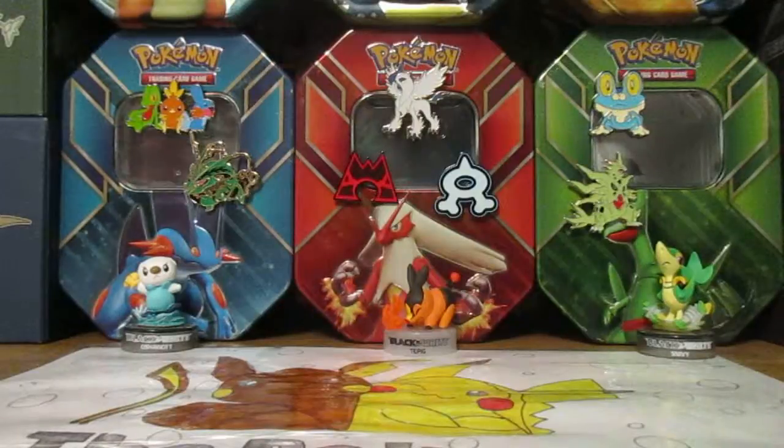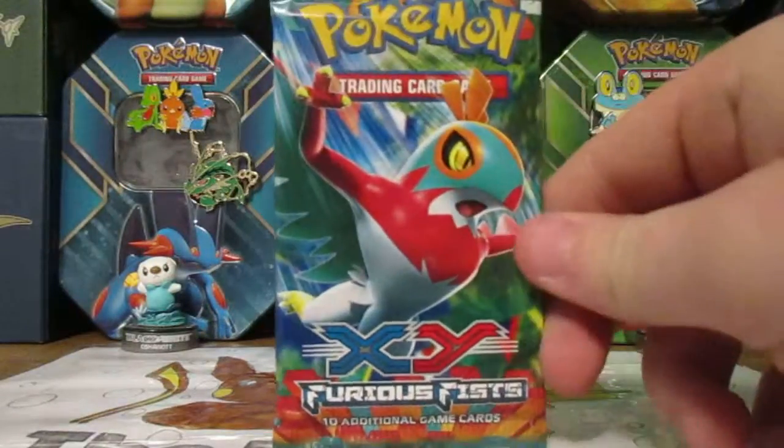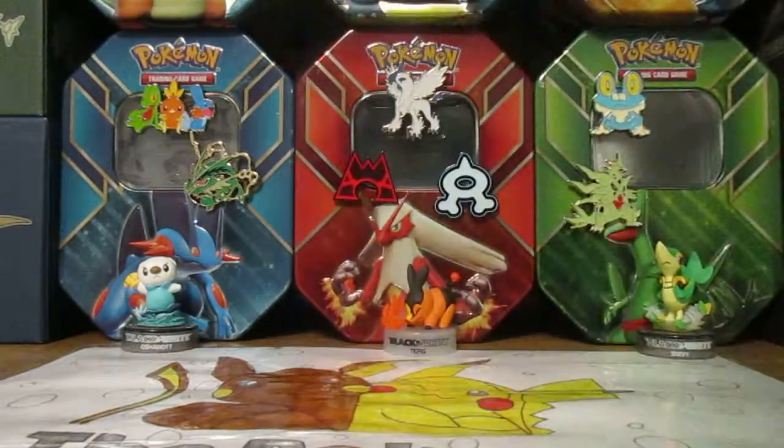Alright, last pack here of this Furious Fist blister pack — Halucha. Better be some good in this. No holos yet, not even a holo, which kind of sucks.